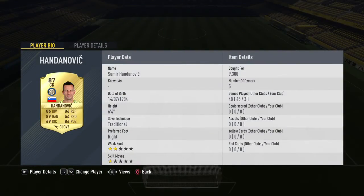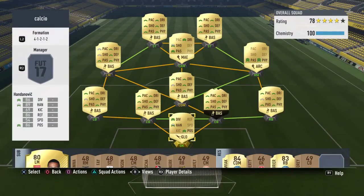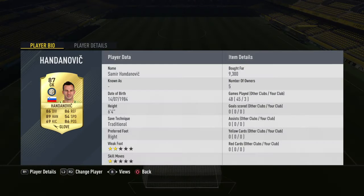What's going on lads, today we're going to be looking at the Calcio A 90 to 100k team. It's a good team but there are a few changes you can make for a cheaper one - actually a cheaper and better one. So let's have a look.